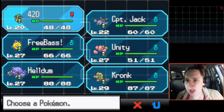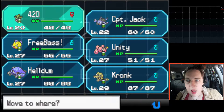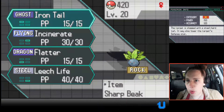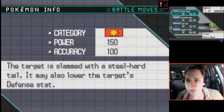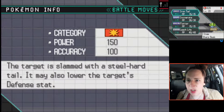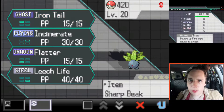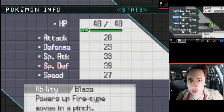420 has the strongest move out of all the moves in the whole game. Check this out really quick - Iron Tail, 150 damage, 100% accuracy and may lower defense. And it's a ghost type move for my Oddish. It's perfect, I love it.